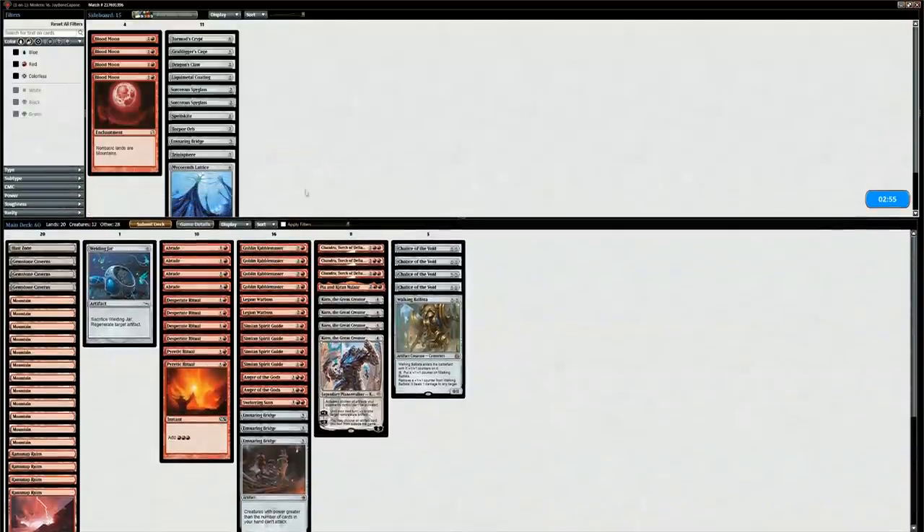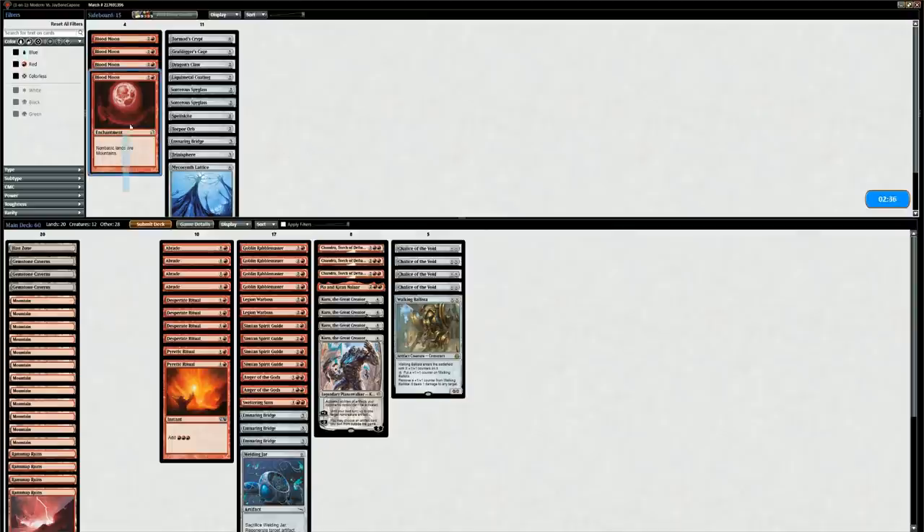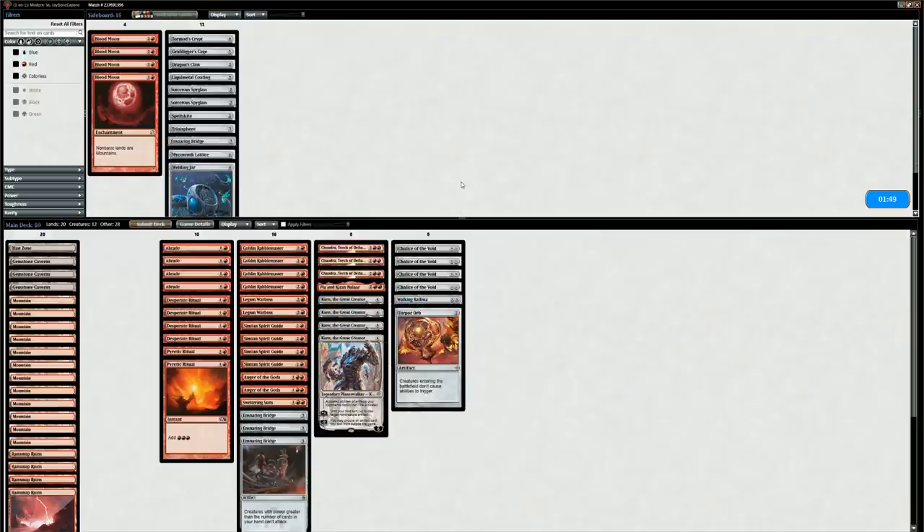Any changes? Chalice is definitely good, all the sweeper effects are good, all the removal, Walking Ballista is fine, Welding Jar to protect against artifact removal. Blood Moon is still pretty bad even though it does stop Nykthos. Maybe we want Welding Jar on the sideboard instead of the main deck so we can search it up with Karn. Torpor Orb stops Eternal Witness, Hornet Queen, and Acidic Slime — so it seems good enough to bring into the main deck.